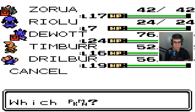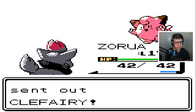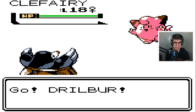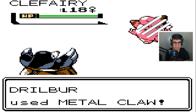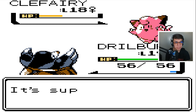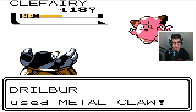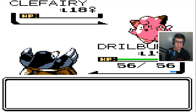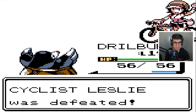And a Clefairy. I can't really do much against Clefairy, so I'll swap into Drober because I believe you have Metal Claw, and you are level 18. Let's see how much this does — is it enough to knock it out? No. Thank God it missed. Metal Claw again — excellent, good job Drober. How much experience does Clefairy give out? 261 — not too shabby. Leslie was defeated. Any items around here? Quick Claw — okay, that's actually kind of nice.